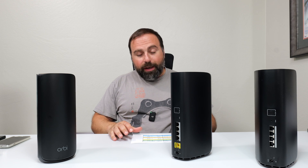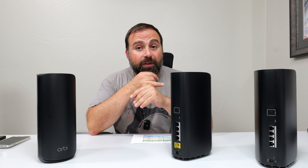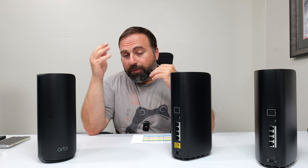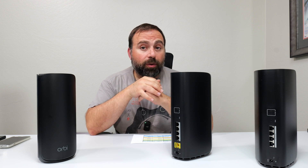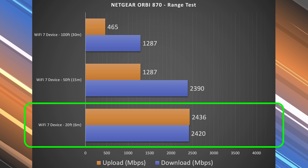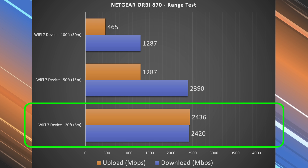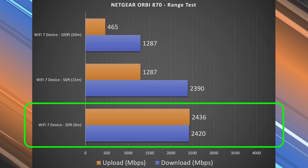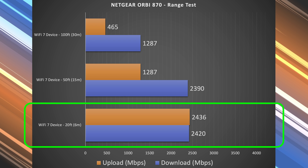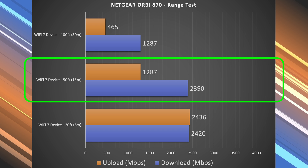Now we get to range testing. Range will vary drastically by location — the more obstructions like thick walls or floors, the less range you'll get. At 20 feet away, this thing is essentially dropless at those speeds, because it is incredibly fast. The speed rating is so high that the real limitation is actually the 2.5 gigabit port — raise that limitation and I think this thing could go even faster.